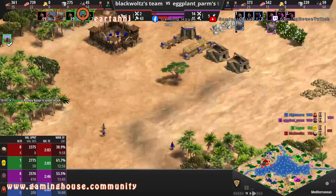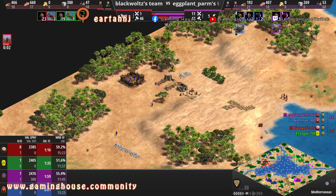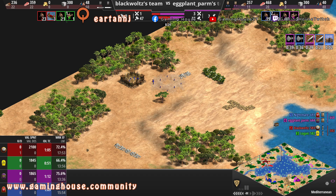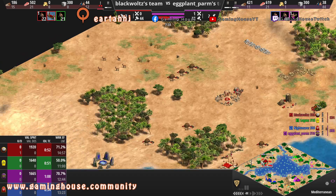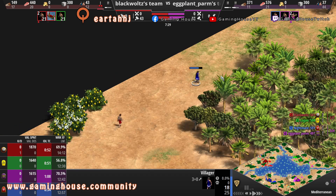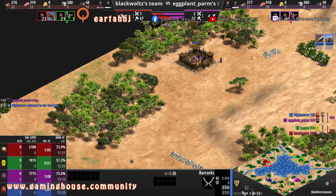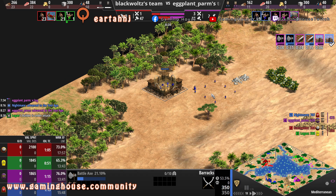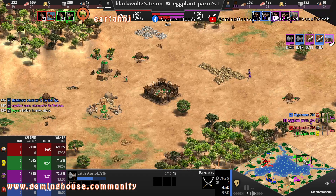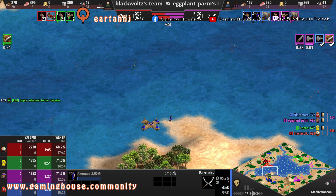Where are these units coming from? Maybe that villager from before — did he manage to build an archery range? Let's go back. Yes, it seems like it was the same villager from before. He managed to escape! I don't know why Blackboard didn't go explore again. He built barracks, an archery range, already has two clubmen going to axemen — this looks pretty nice, very aggressive, going land instead of water.